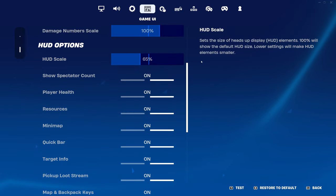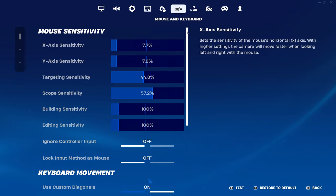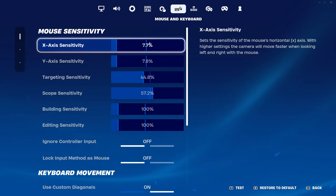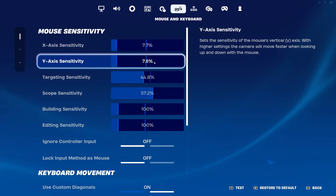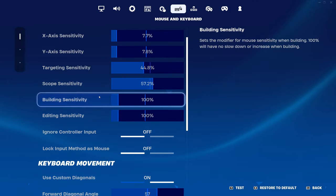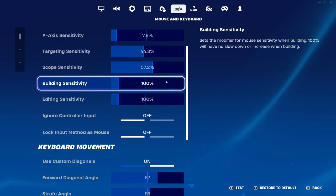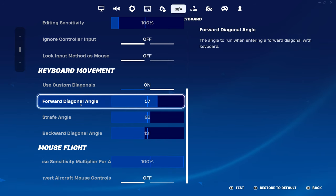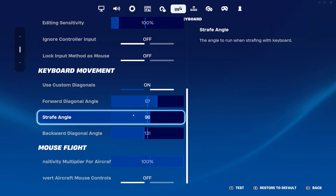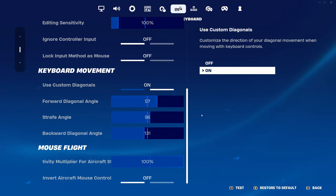My HUD scale is at 65% — not too big and not too small. For my sensitivity it's 7.7 for X, 7.8 for Y, and I play on 1300 DPI. My targeting sensitivity is 44.8, scope sensitivity 57.2, and in building and editing sensitivity I both have on 100. My double movement settings: forward diagonal angle 57, strafe angle 96, backward diagonal angle 131. This is really helpful for right-hand peeks, left-hand peeks, and boxing people so they can barely even see your body.